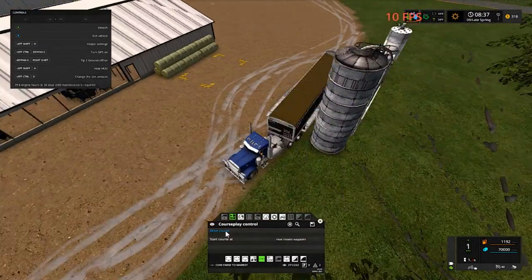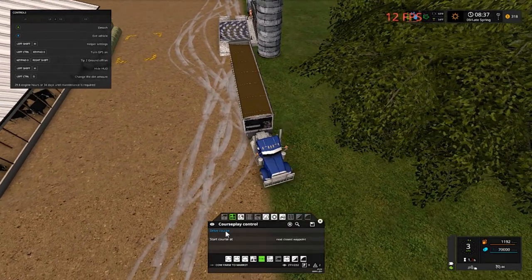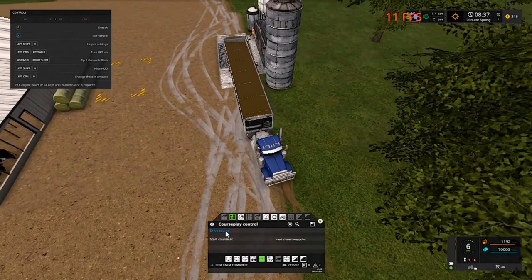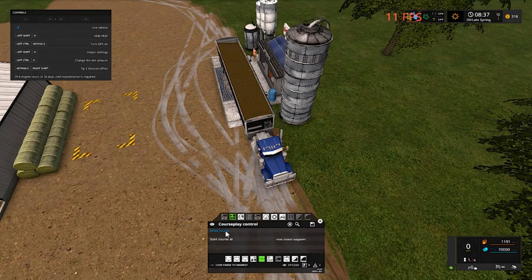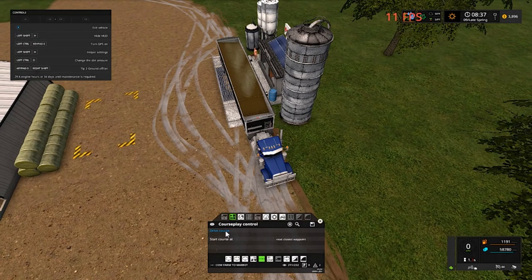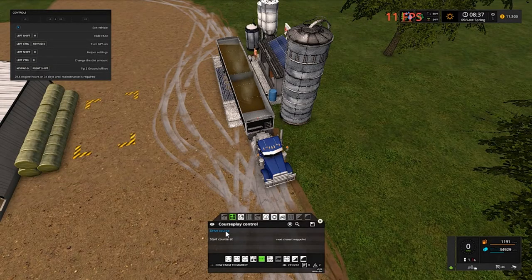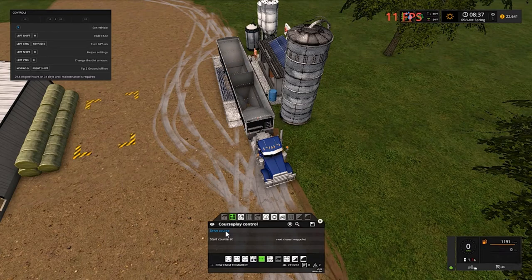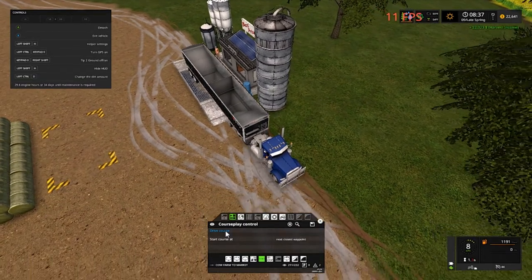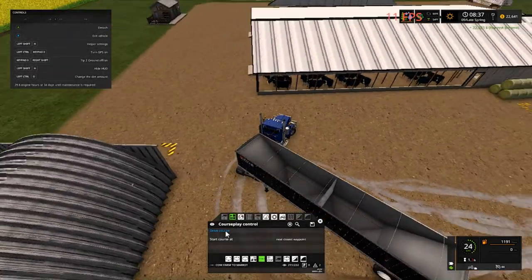I'm way too far over — oh crap, I'll run over one of the ladies! Don't want to run over any of them. Oh, there's the point. As you can see I'm at $318 — I went ahead and paid the loan back. Let's check that out: loan is zero now, folks! So we got pure profit now. $22,323 harvest income — cannot beat that, folks, cannot beat that.